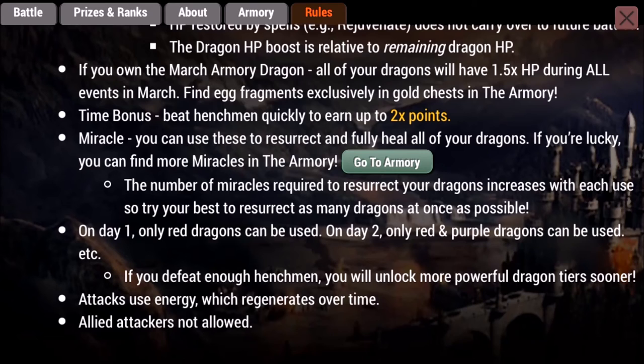The number of miracles required increases as you go on. On day one, only red dragons can be used. On day two, red and purple dragons. Then I believe red, purple, and blue dragons. I haven't seen that before and I'm not a huge fan — I haven't used red dragons in so long I don't even remember, so it'll be interesting to use them again.